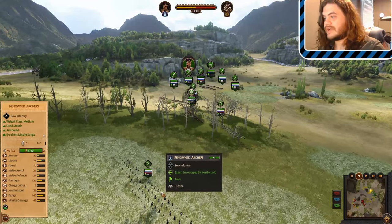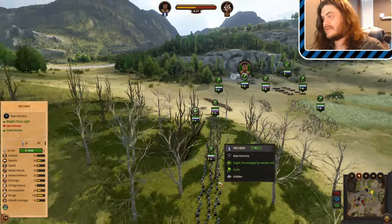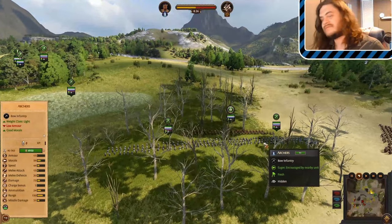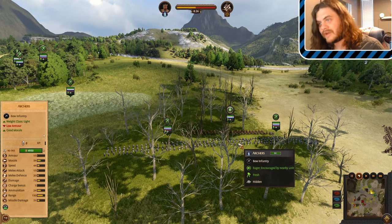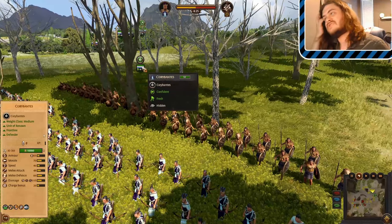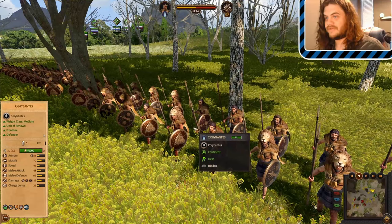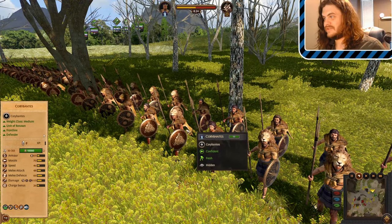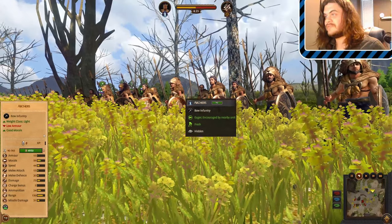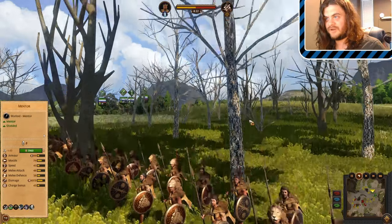We've also got a renowned archer hiding in the tall grass, as well as a pair of regular archers I never take. Honestly, I almost never take any skirmish units, but these guys have been having some success lately — I won't shoot that down. And another fantastic unit: this is a mythical unit, you can tell by the shape of its banner — the Corvantis. The Corvantis are about as awesome in melee as they look. Just take a moment to appreciate how glorious these guys look. They're pretty phenomenal.